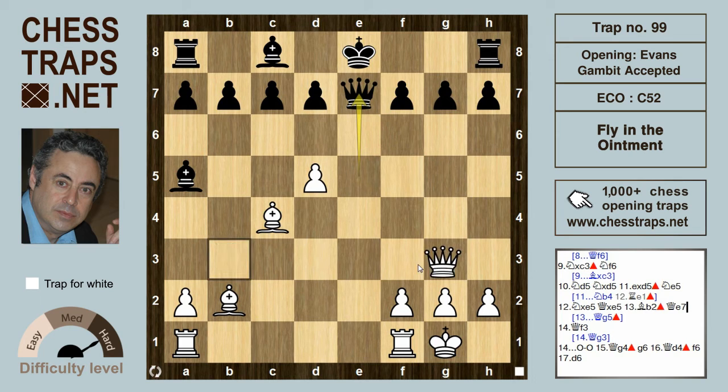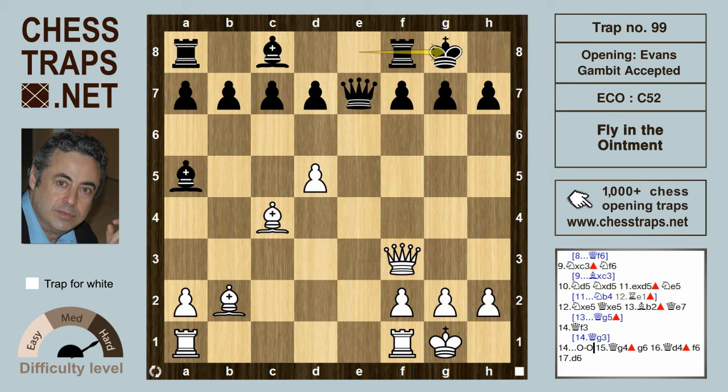The obvious move queen g3 is fine and will win, although far more sneaky and actually better is queen f3, since this allows black to castle — which is what white wants. After black obliges and castles, queen g4 is played, hitting g7.